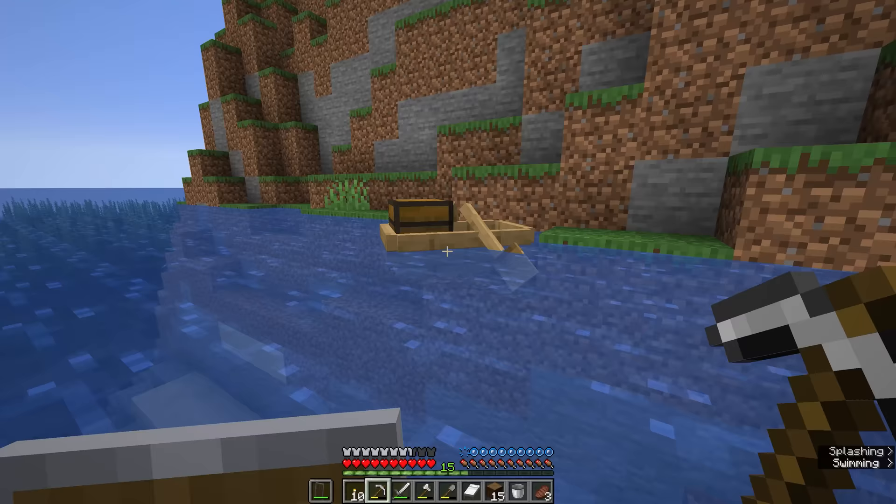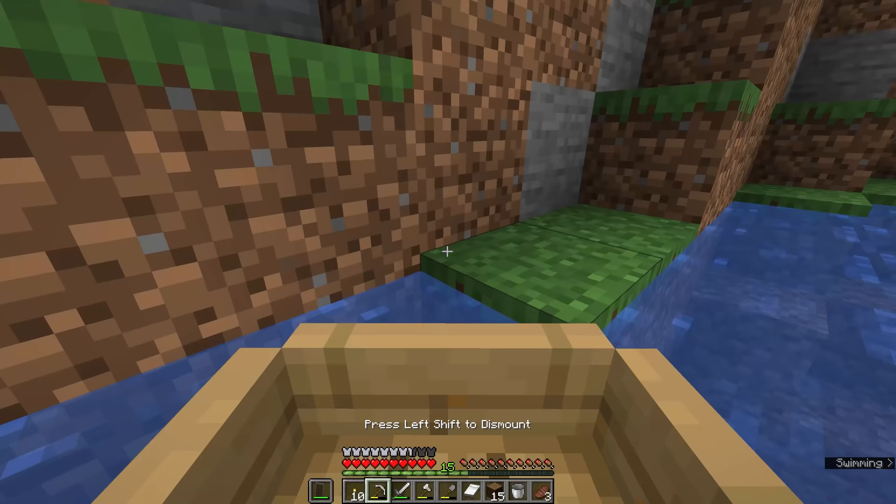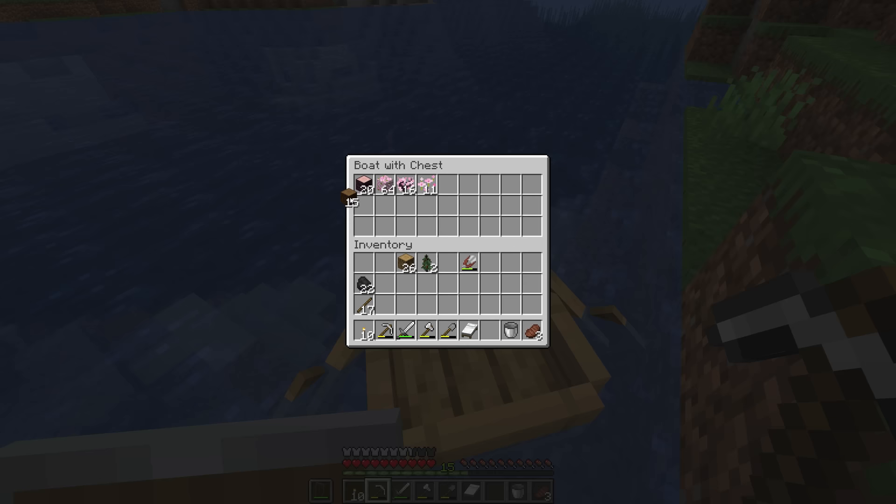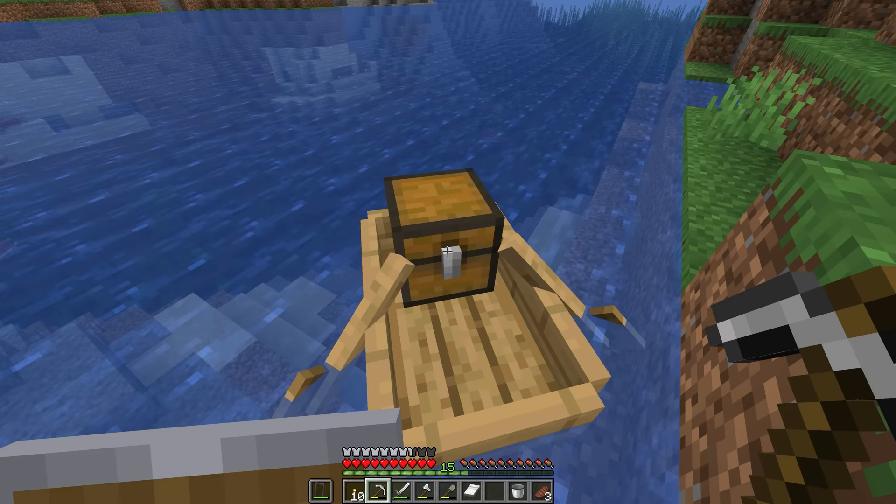Returning to our chest boat, we can get in and open our inventory to access the boat's inventory. Alternatively, if you're standing on land, you can crouch and right-click on the boat. I'm going to start stashing all the different wood types and their saplings in this chest, so we can mark off which ones we have along the way. I didn't gather any spruce leaves, but don't worry — we can always gather those from the trees once we're farming them reliably.